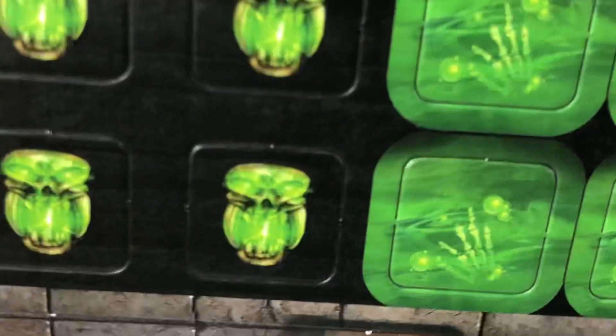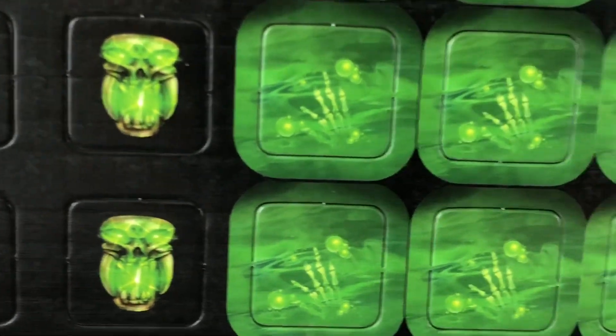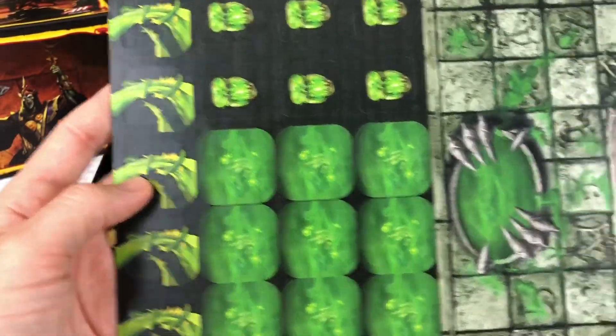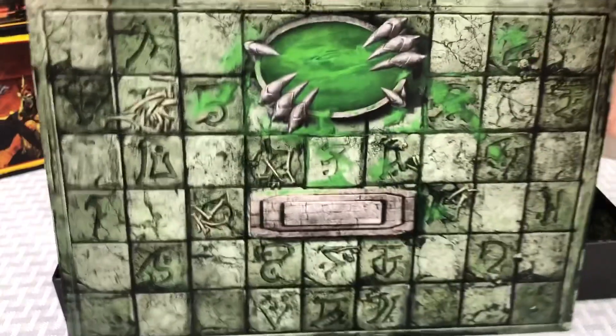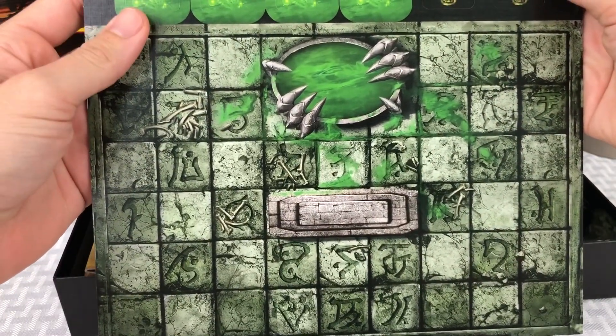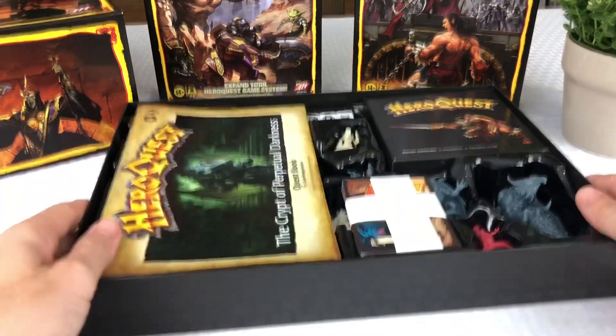So here's a couple of tiles. These are just different tiles that go with some of the new quest books. From what I understand, they are not selling this at the stores, kind of like they are the Return of the Witch King or the Keller's Keep expansion. This is only for Mythic Tier backers unless you buy it off somebody on eBay, which I'm assuming is kind of pricey, but I haven't checked.